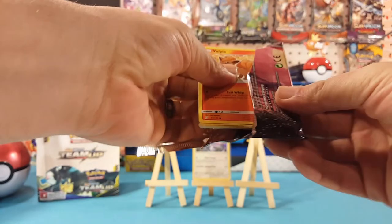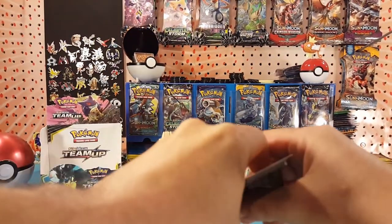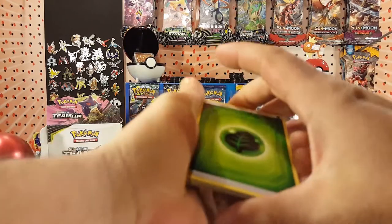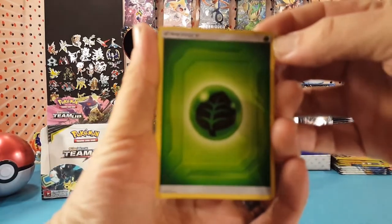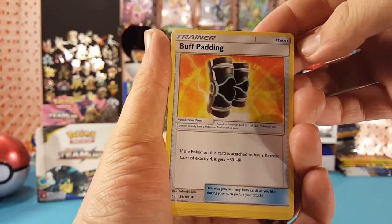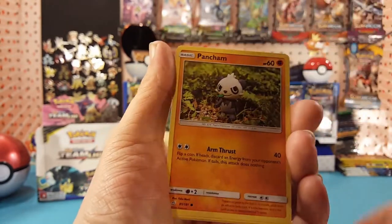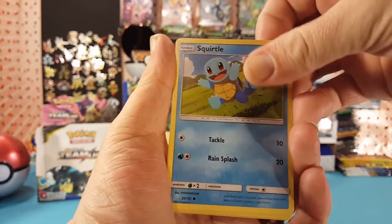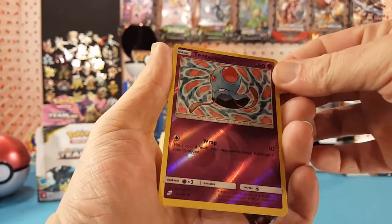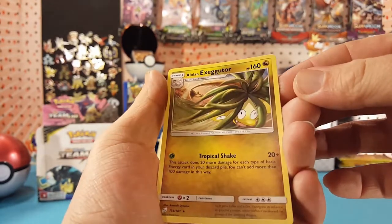I wouldn't mind seeing another tag team card, but we'll see. We have Grass Energy, Kakuna, Buff Padding, Spiritomb, Vulpix, Pancham, Squirtle, Clefairy, Voltorb. Tentacool is the reverse and Alolan Exeggutor is the regular rare.